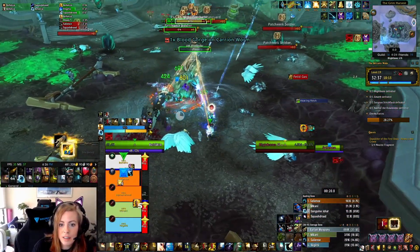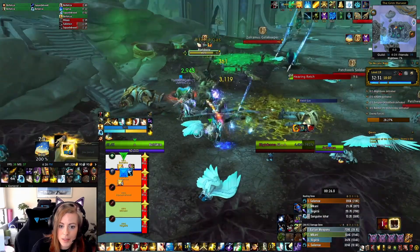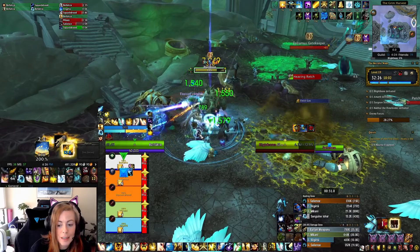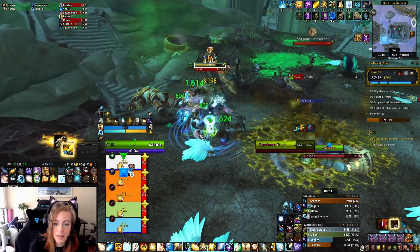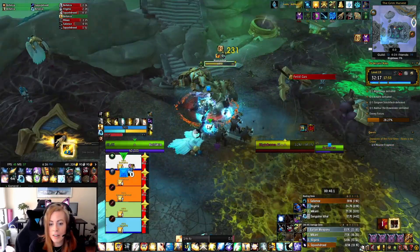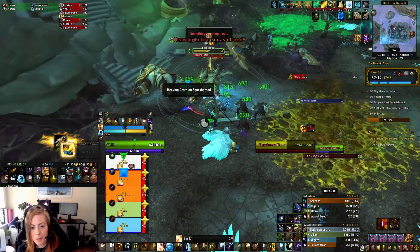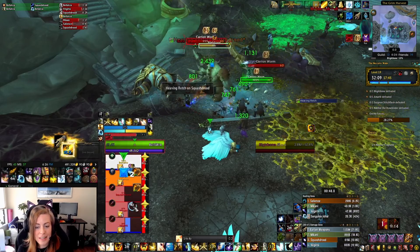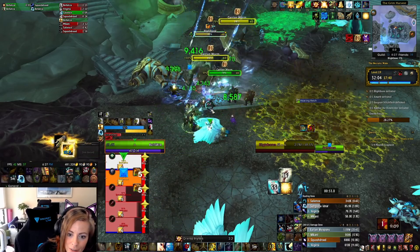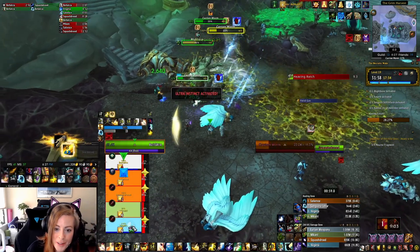So we are killing this boss here. Pretty simple mechanics — don't stand in the green stuff, point your spit away from your group, and kill the worms — that's the most important thing. If you get bit by the worms it's kind of all over, so you want to try to avoid that. I'm getting another Boon off. Our Boomkin unfortunately got the whole group with that, which is something you want to try to avoid.